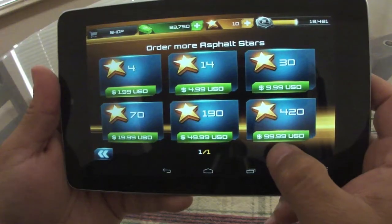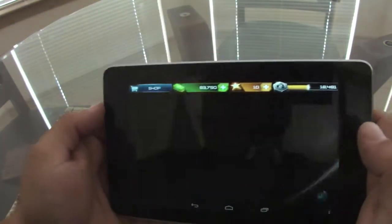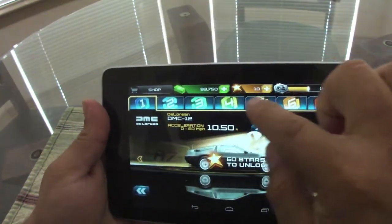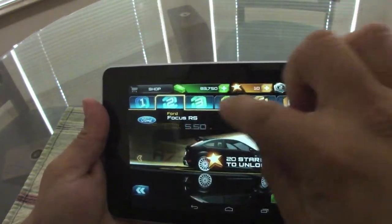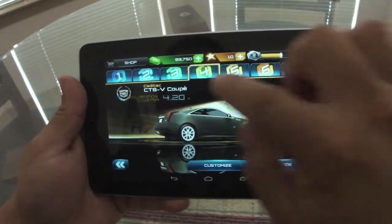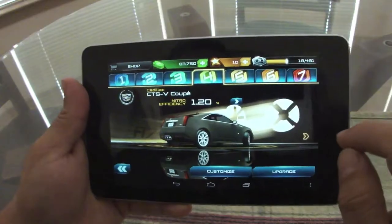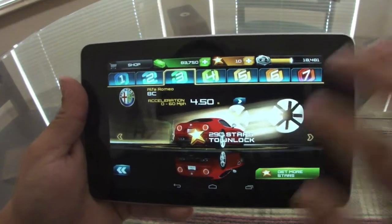420 stars for 100 bucks — that's sick. When you go to the shop, these are the vehicles separated by tiers: tier one, tier two, tier three, tier four. And like you can see, they can be pretty expensive. 290 stars to unlock — that will take me forever.